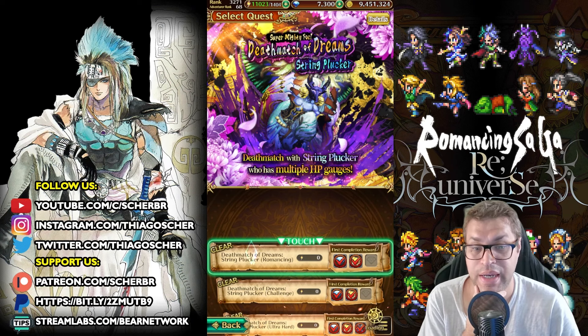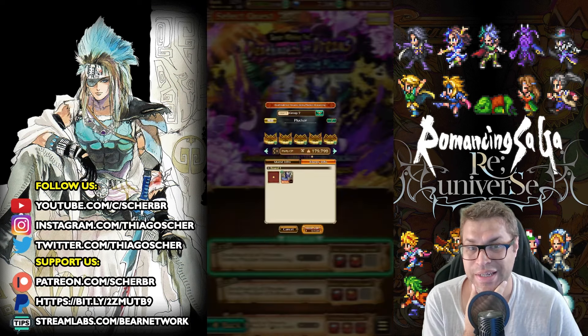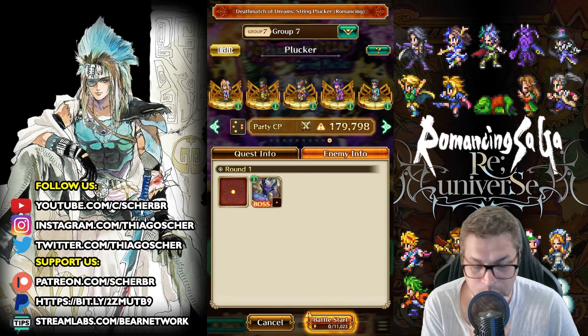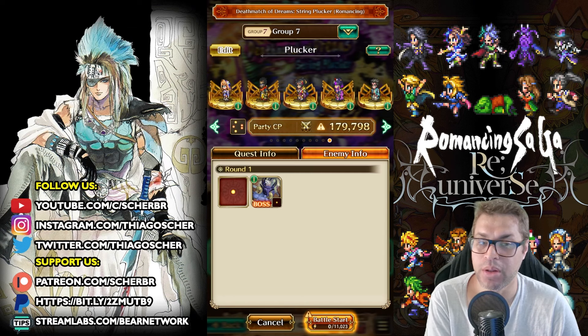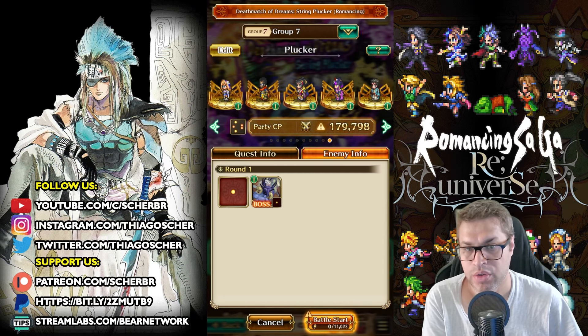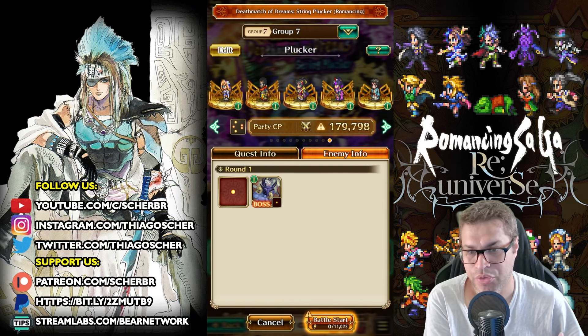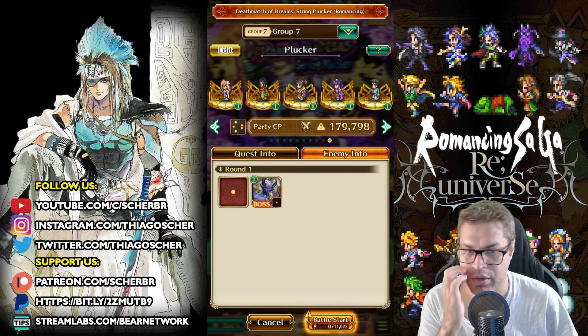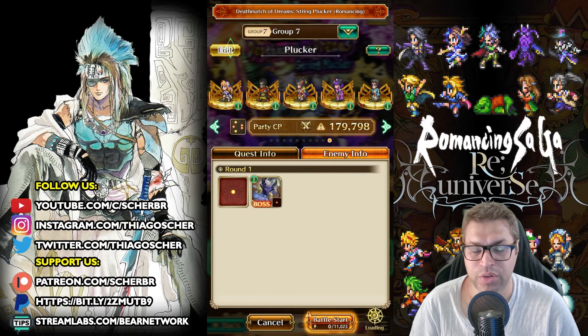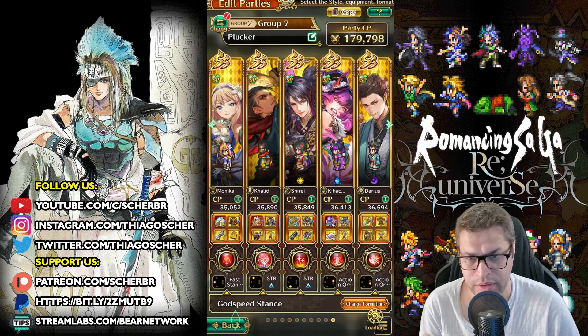Thank you so much for showing this strategy. This fight is very hard — you can see there is a yellow warning, which means we are below the recommended CP. If it's a red warning it's even worse. So this was not made for us to defeat right now with our current status, but we still want to defeat it. This boss attacks with slash, blunt, heat, and sun.